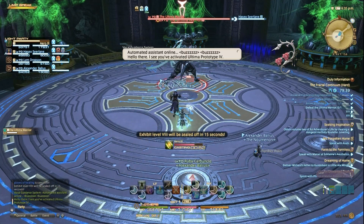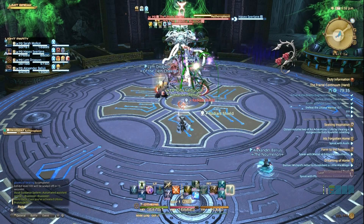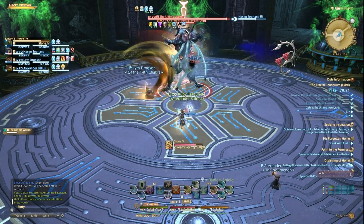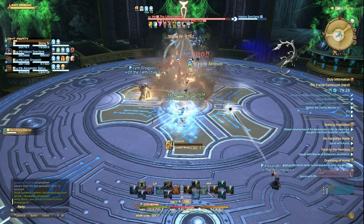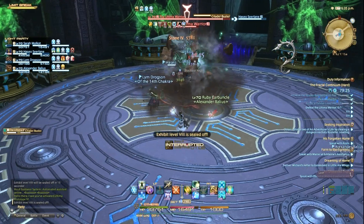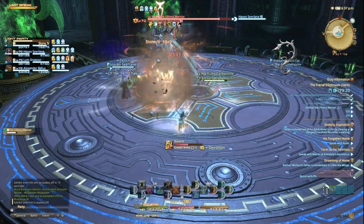The Ultima Warrior — this boss has no AoE telegraphing and has multiple upgrades, so you'll need to pay attention to where he is facing. He has an ability called Cathedral Buster. This ability will make him shoot out a laser beam towards the player he is facing. Run to the side to avoid taking damage.